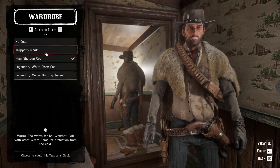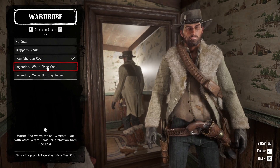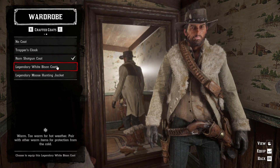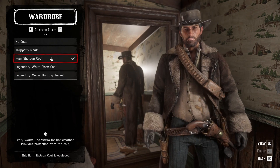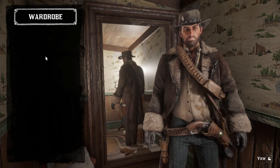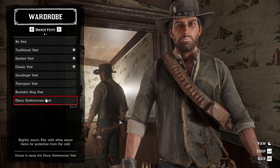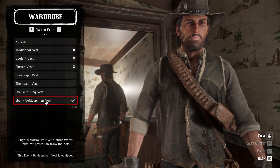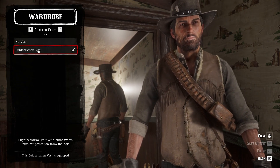The Trapper's Cloak is cool but it doesn't really fit. The Legendary White Bison Coat is pretty cool too, but it's just too fancy for being up in the north. So yeah, the Ram Shotgun Coat is what you need. For the vest, something crafted would work, but I like the Outdoorsman Vest.